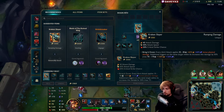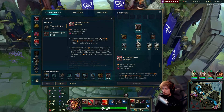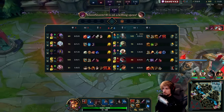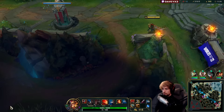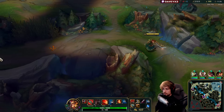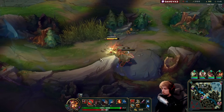The next things we're going to buy are Kraken Slayer into Hydra, then Stridebreaker. We're specifically going for lifesteal — I don't mind having some in this game. We already have healing from Q, but if I can get some additional sustain I wouldn't mind it since we're going to be farming lane and jungle camps.